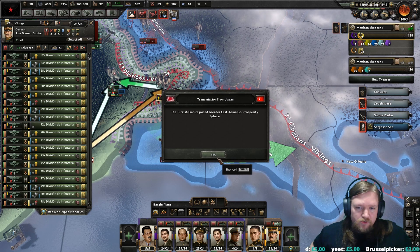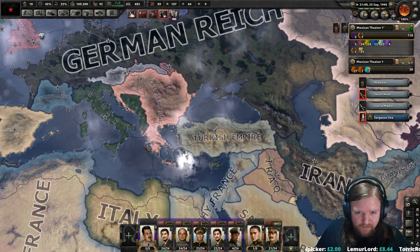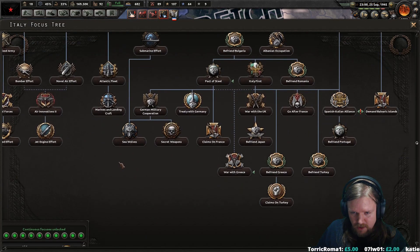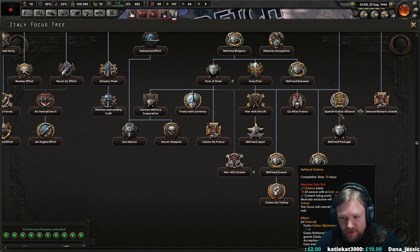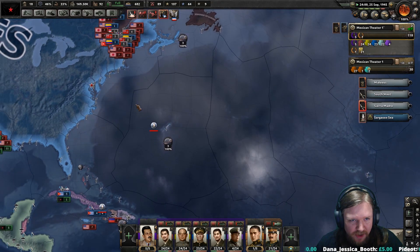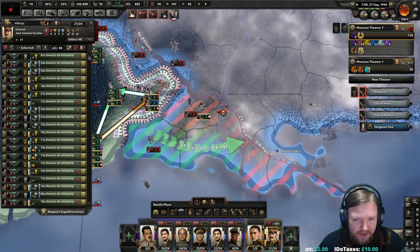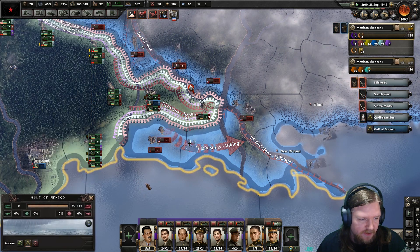The Turkish Empire has joined the Greater East Asian Co-Prosperity Sphere. That's nice. Italy gets a casus belli against Turkey — I'm astonished that they've not used it. Oh, you can only do it if you befriend Greece, which you didn't. I don't think anything else is going to happen in the world — I think this is literally just going to be me and the Allies versus America. Because Japan certainly doesn't seem to be interested in going to war with the Germans or the Americans or the Allies. Time to research paratroopers and marines to get over their lines.